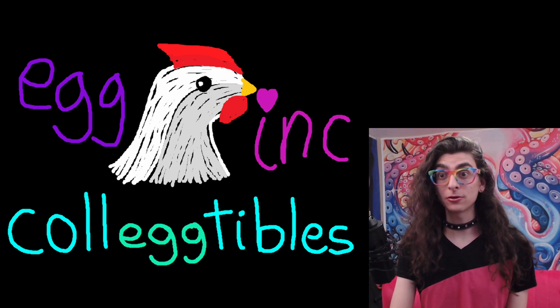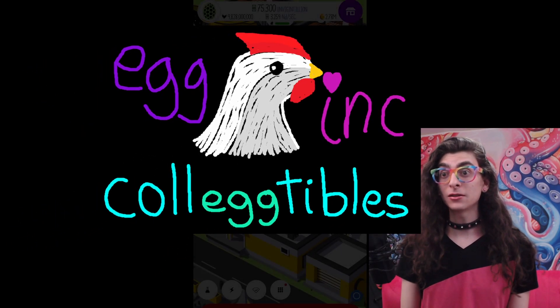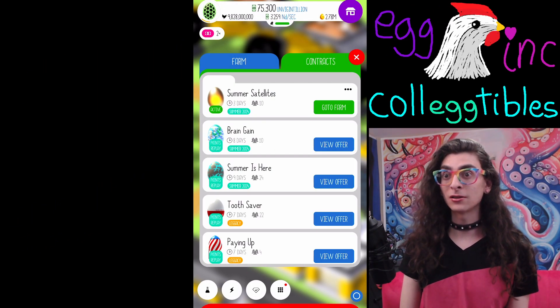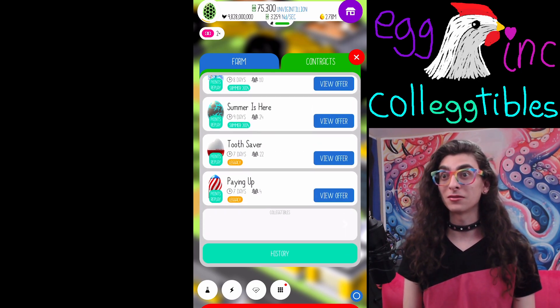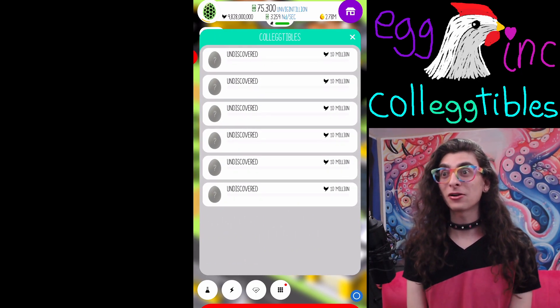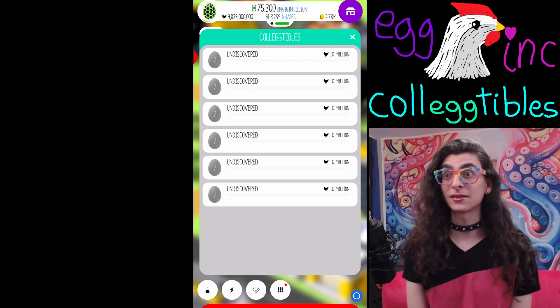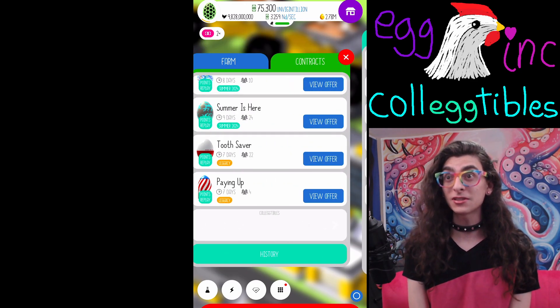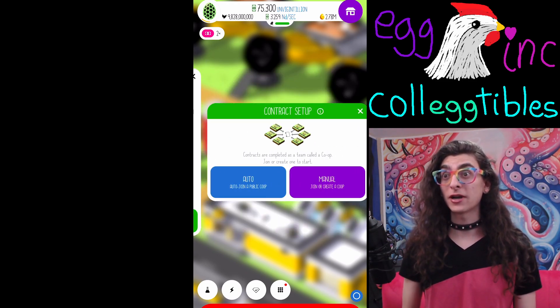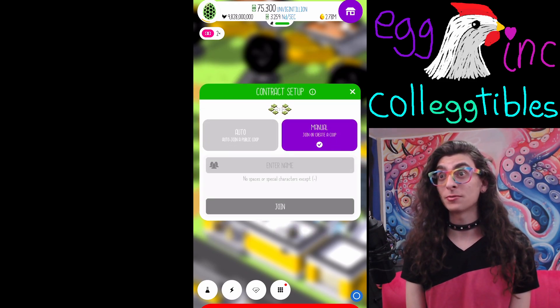I had zero clue what a collectible was until one day I was looking at my contracts menu and I saw a little button at the bottom that I'd never seen before, and it said collectibles. Clicking on it, I noticed that it had a bunch of eggs that said undiscovered and that there were six of them, which was the perfect amount to be one for every single contract egg. And it's in the contracts tab, so it makes sense.